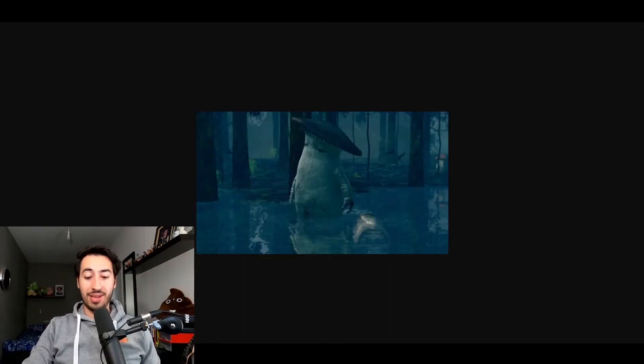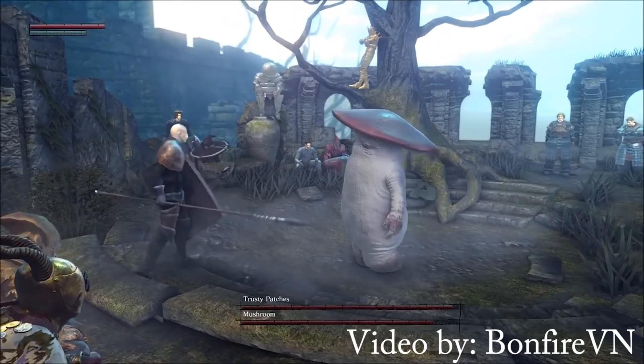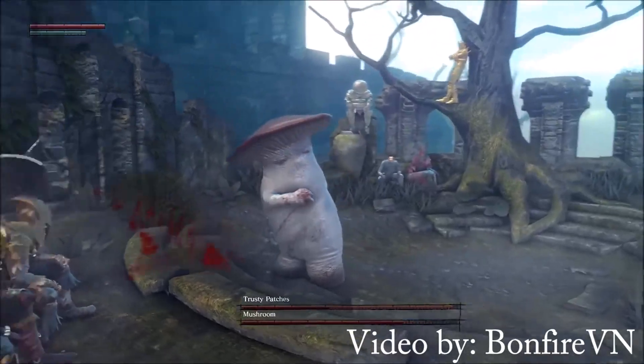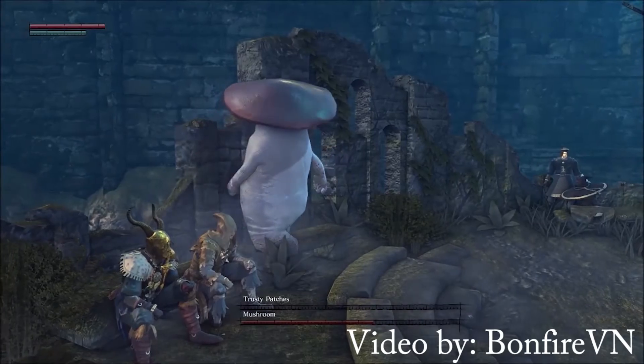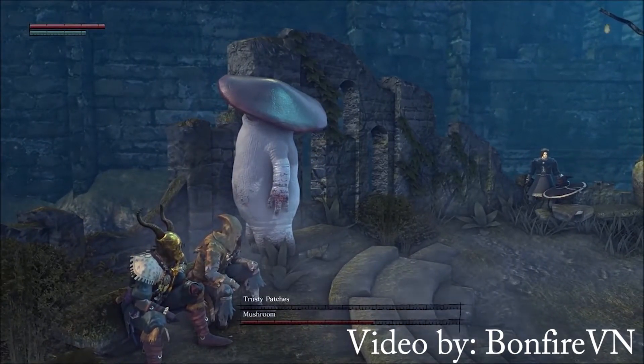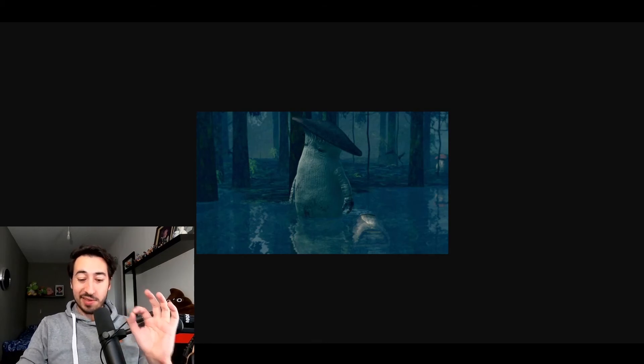Next up is a big mushroom dude walking around in the forest, minding its own business. Looks pretty friendly, right? You imagine them to be really friendly. What they do is they punch you — they punch you so hard that you die. I absolutely love this enemy just for the fact that it's a mushroom man that punches you, the player. That's 10 out of 10.